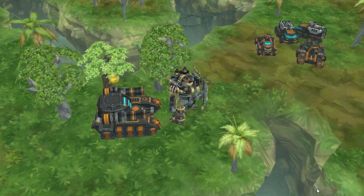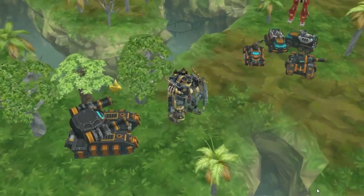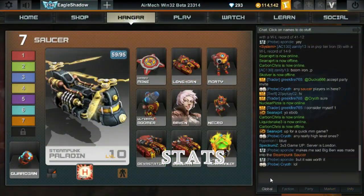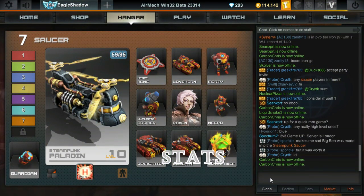So, exactly how powerful is it? Let's look at the stats. At first glance, the Devastator looks like a beast. It has six barrels and is so huge it looks like it can rip through anything. But the stats tell a little different story.